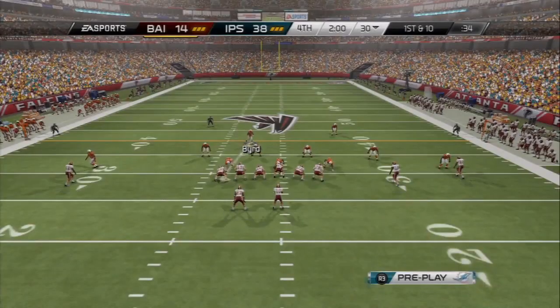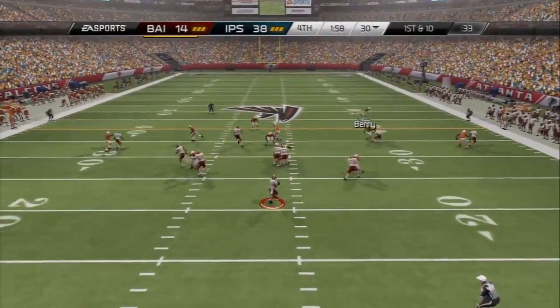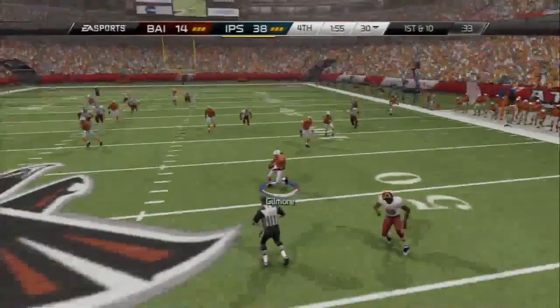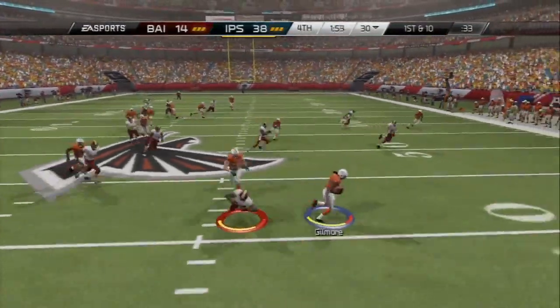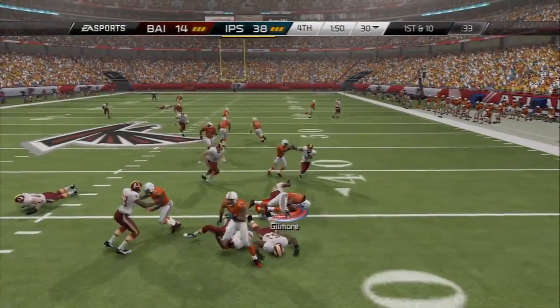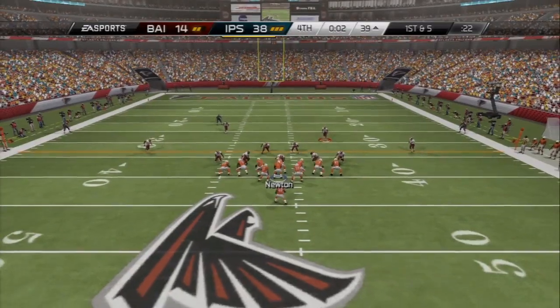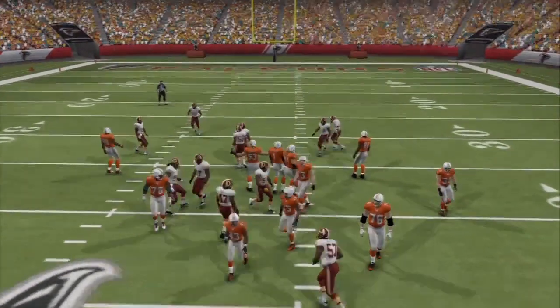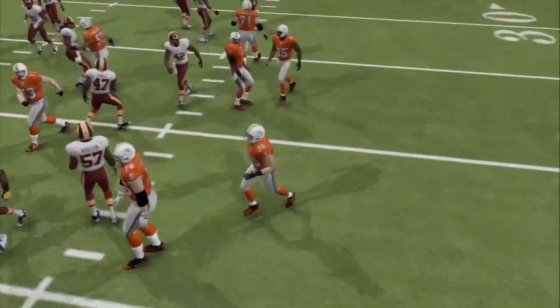And Reggie Bush — the gold 79 overall — is the last card. His overall is lower than Darren Sproles but you can get him for about 800 coins on PS3 and 1,500 on Xbox. He has 93 speed, 95 agility, 94 acceleration, and 93 elusiveness — a really, really good card. He's like a poor man's LeSean McCoy in this game.